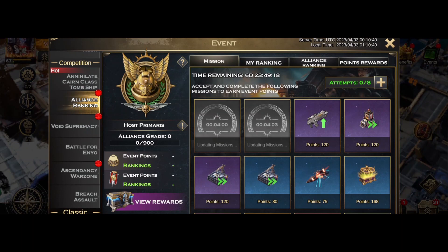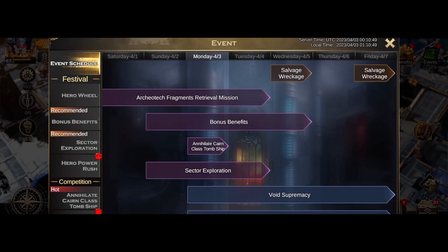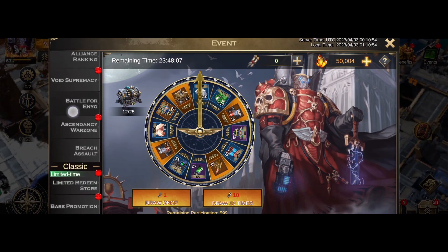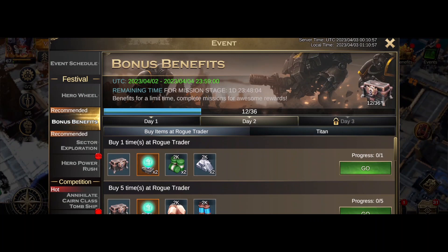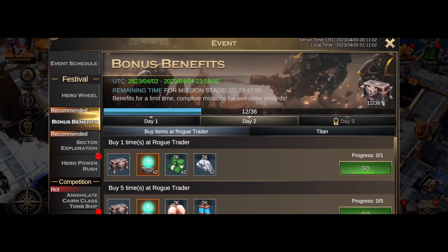Right now I'm just going to work on milling over these missions, put some buffs on, and go hit some tomb ships — that's pretty much the main thing for today. Also trying to clear Architek. Sector exploration needs Titan and Rogue Trader. So rogue trader, titan, and the staff for Architek, not to mention deleting missions for the alliance ranking. Let's get to today.